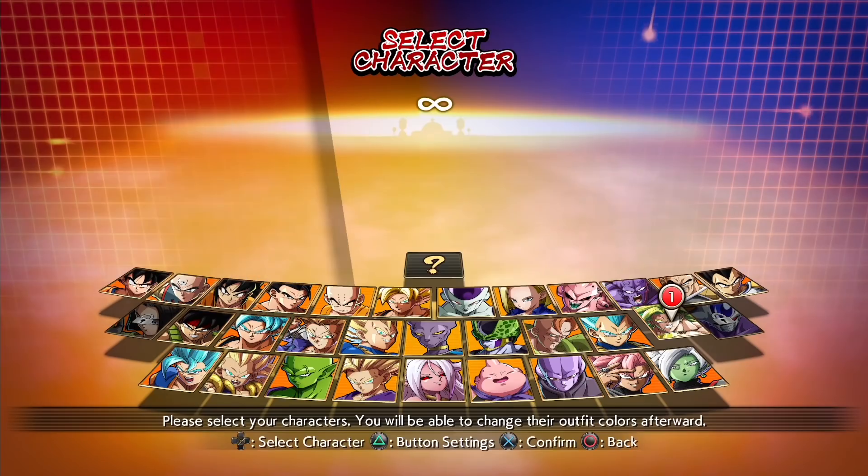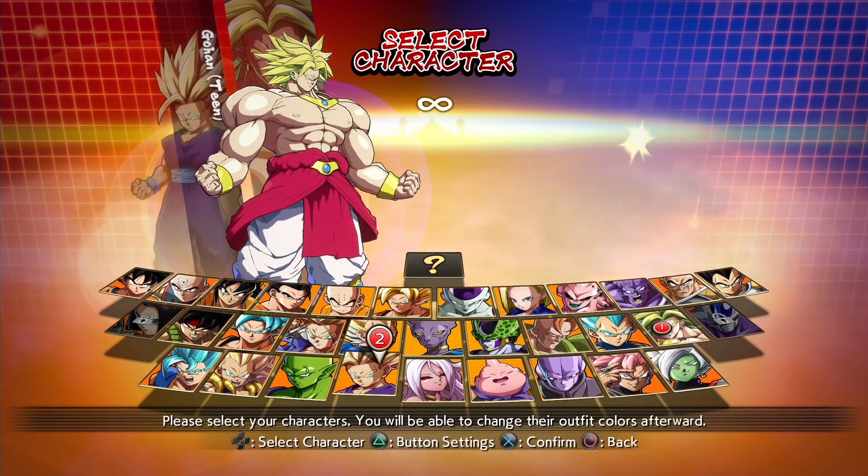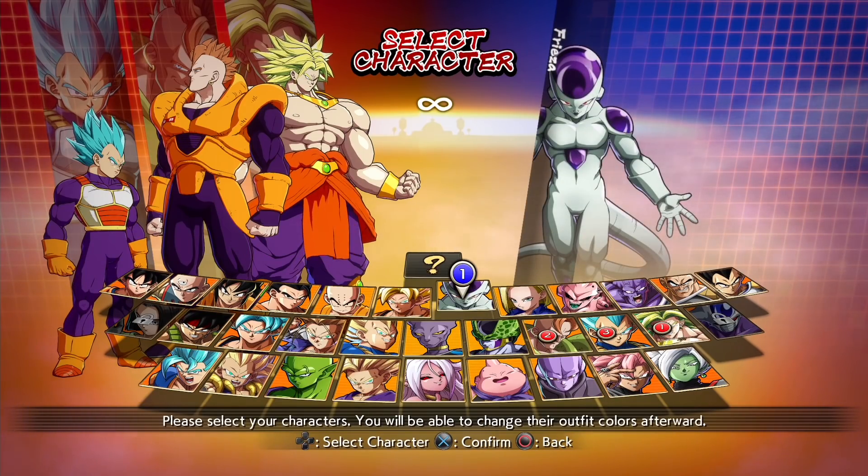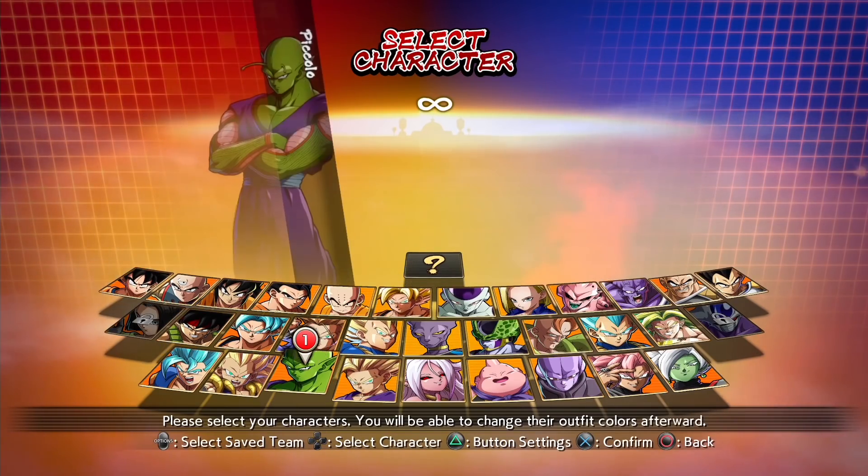Next we have Android 16, Vegeta, and Broly. We have to change the order because every time Broly is in a team, he just covers the rest of the roster. Broly — I love it. 16 — love it. Vegeta is the same purple as before, which looks good on him, but I still think color 7 is his best color.